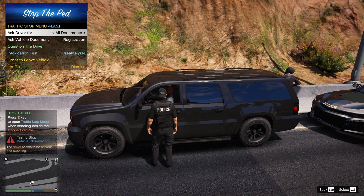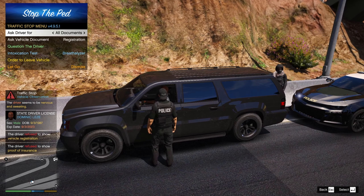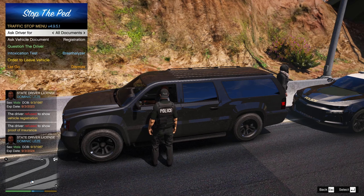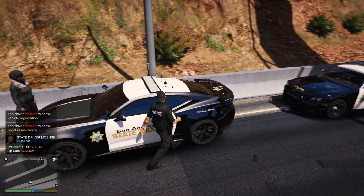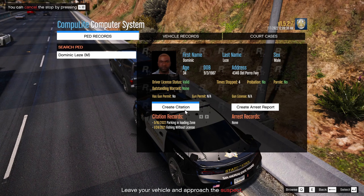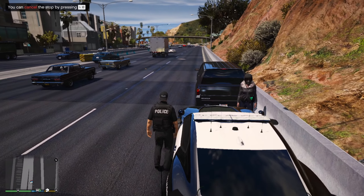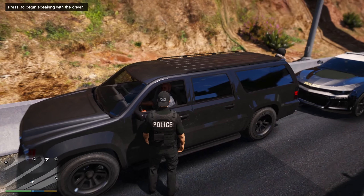Let's see if we can get some documentation off this guy, or if he refuses. He refused, so we'll ask him one more time. We'll go back and check his license anyway — make sure everything's clean. For the most part, everything's clean with his license. He did have previous citations but that's not the biggest deal. Since he's refusing to show his registration and everything else, we'll have to ask him to leave.